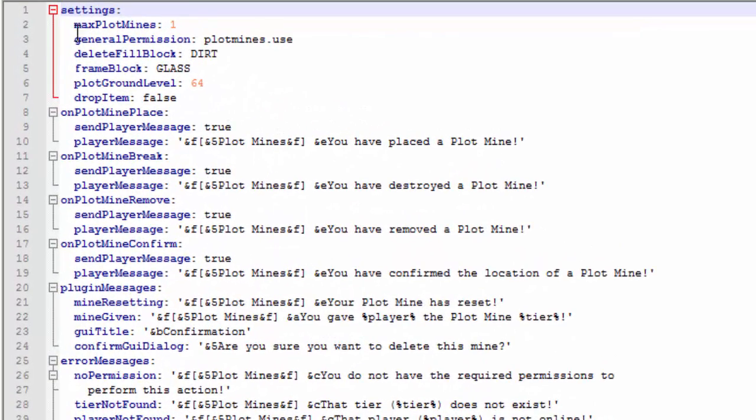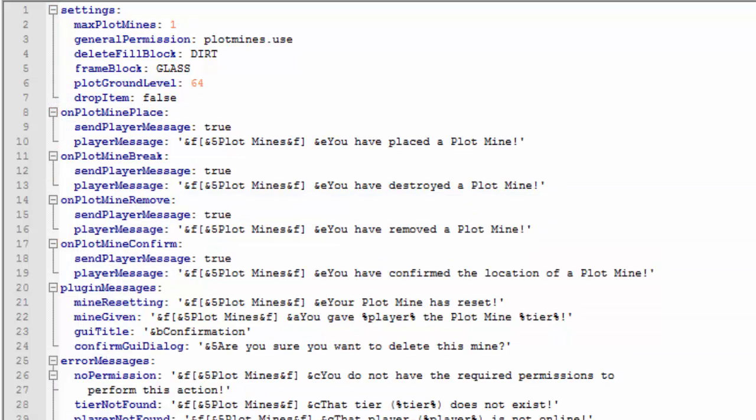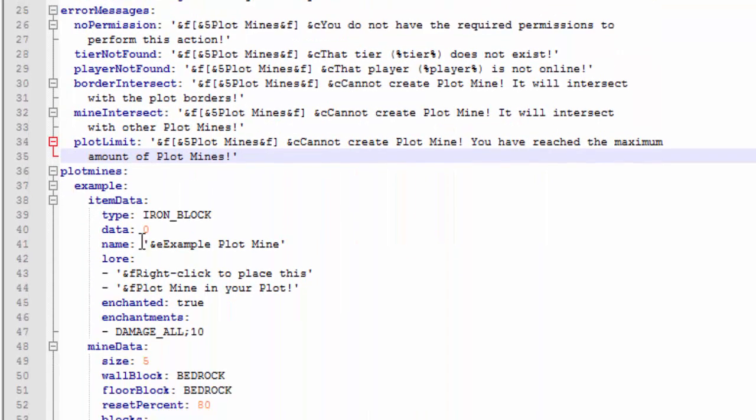After seeing what this looks like, we can change the percentage of ores in a tier via the config. In the config you can set the max number of plot mines a player can create — currently one — the delete-fill block which turns everything to dirt after deleting a mine, and the frame around the mine which is currently glass but can be changed.